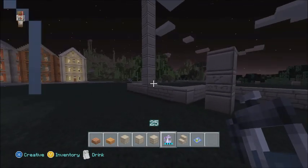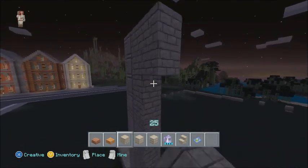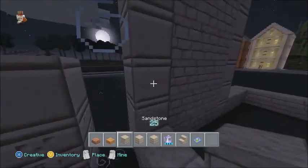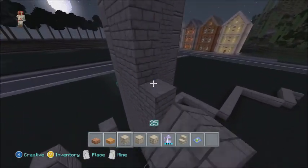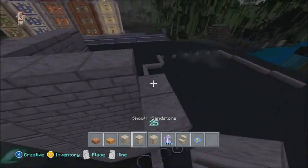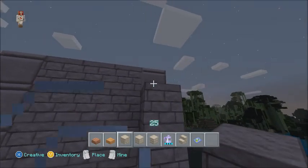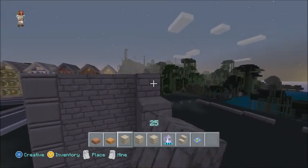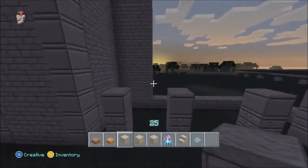We will not worry about the pillars right this second — the pillars are going to be what we work on towards the final stage of this build. What I want to do for right now, which should take just a couple minutes, is I'm just going to build up 11 blocks high correlating with whatever blocks are at the bottom. That should get the full wall done. Everything else is the details in the roof, and then you've got yourself a house. My tutorials are very easy to follow.